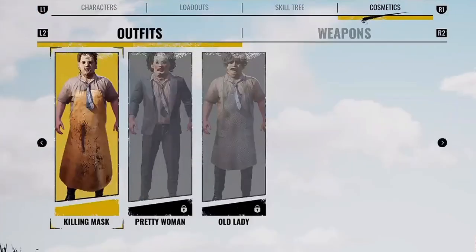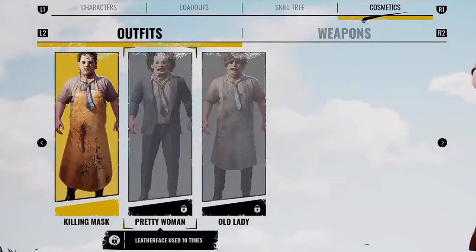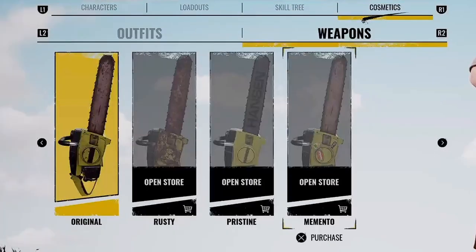Now moving on to the family member side. Starting with Leatherface — we have Killing Mask as the original. To unlock Pretty Woman you need to use Leatherface 10 times, and Old Lady requires using Leatherface 20 times.